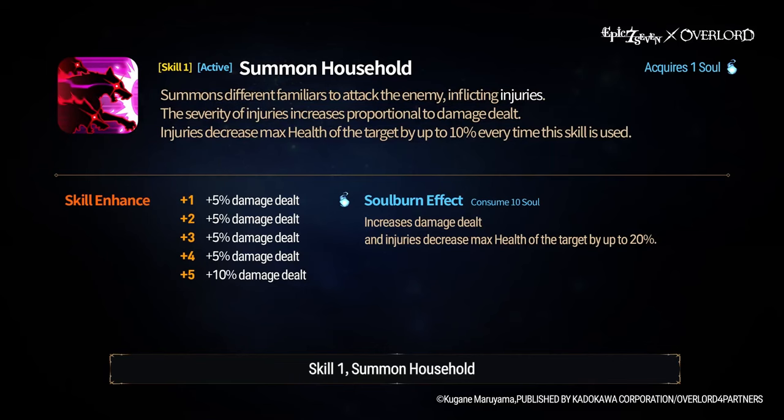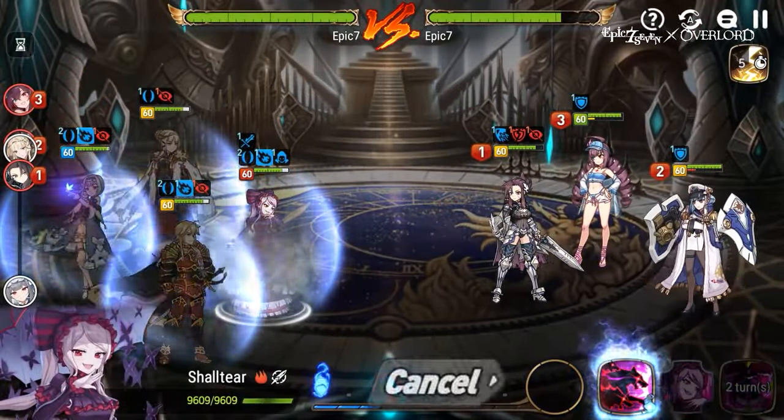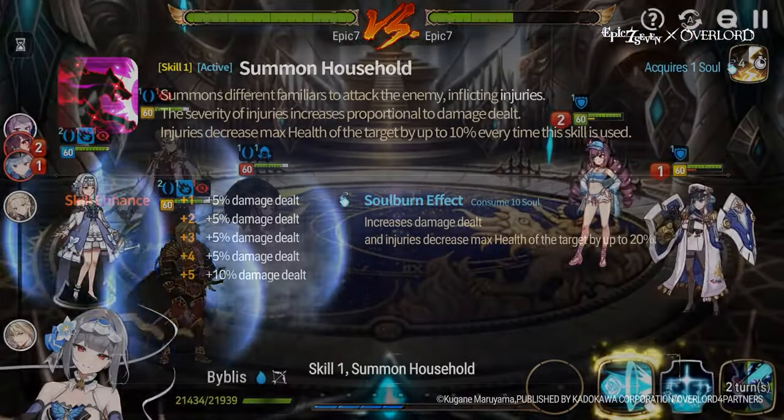Shaltir's basic attack is Summon Household. It summons different familiars to attack the enemy, inflicting injuries. The severity of injuries increases proportional to damage dealt, and injuries decrease the max health of the target by up to 10% every time this skill is used. For the cost of 10 souls, you can soul burn this move to increase the damage multiplier and also decrease max health of the target by up to 20%.